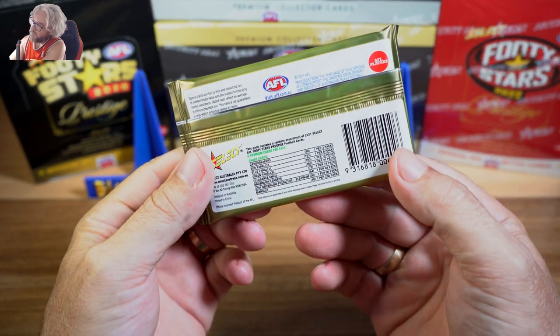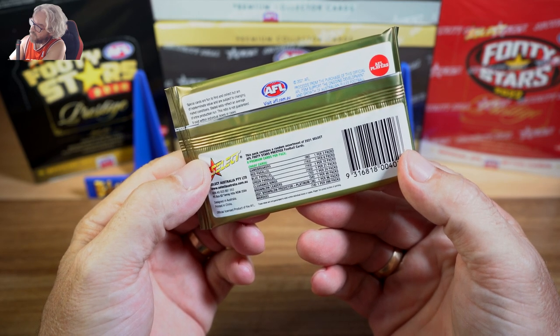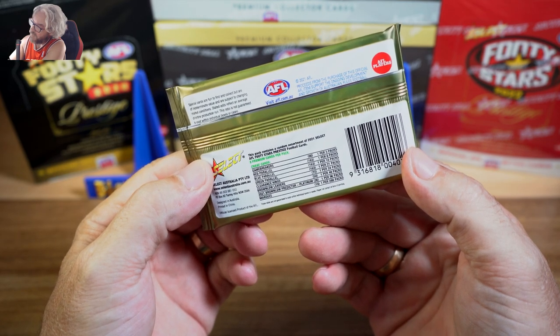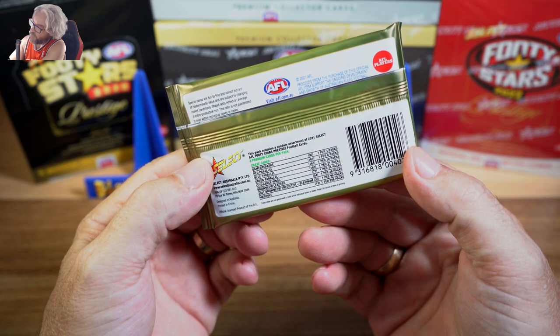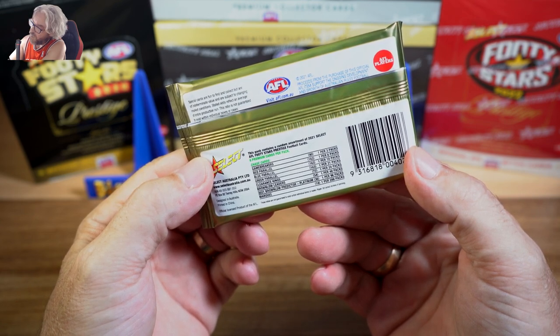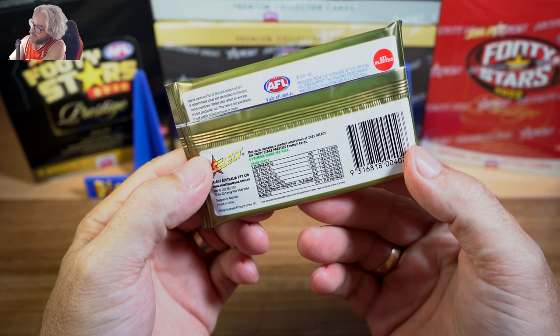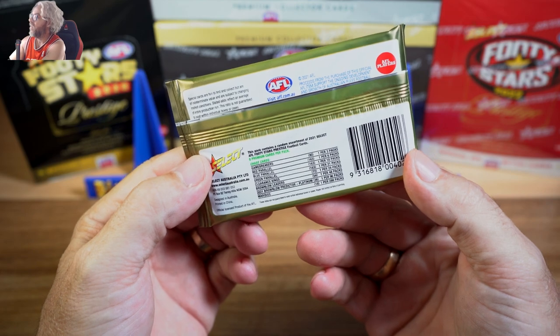What do we got on the back? We've got Game Breakers 1 in 3, Red Parallel 1 in 6, Blue Parallel 1 in 10, Green Parallel 1 in 21, Clearance Kings 1 in 24, Brownlow Leaders 1 in 48, Brownlow Predictor Platinum 1 in 96, and the Marquee is 1 per case — 288 packs.